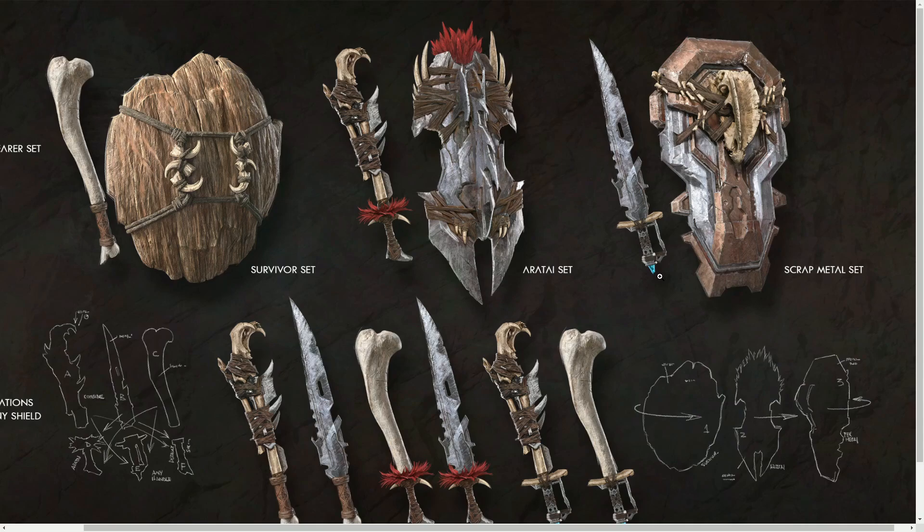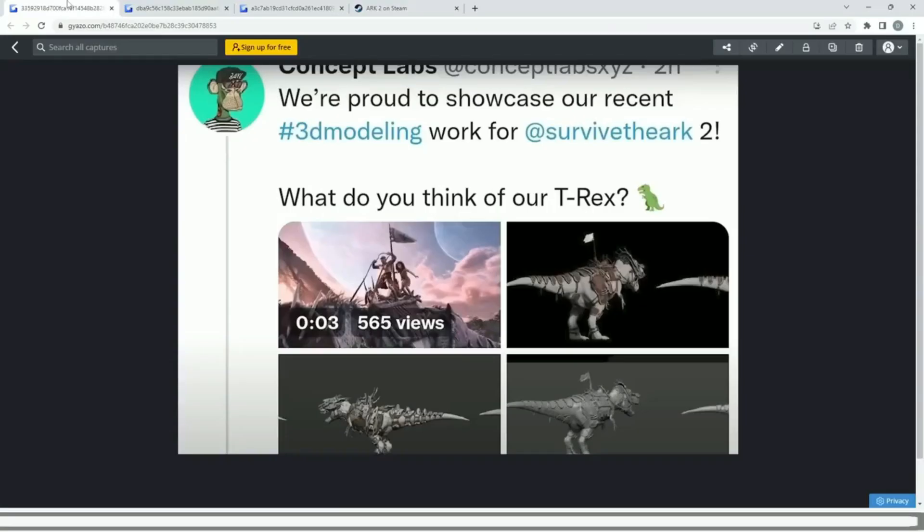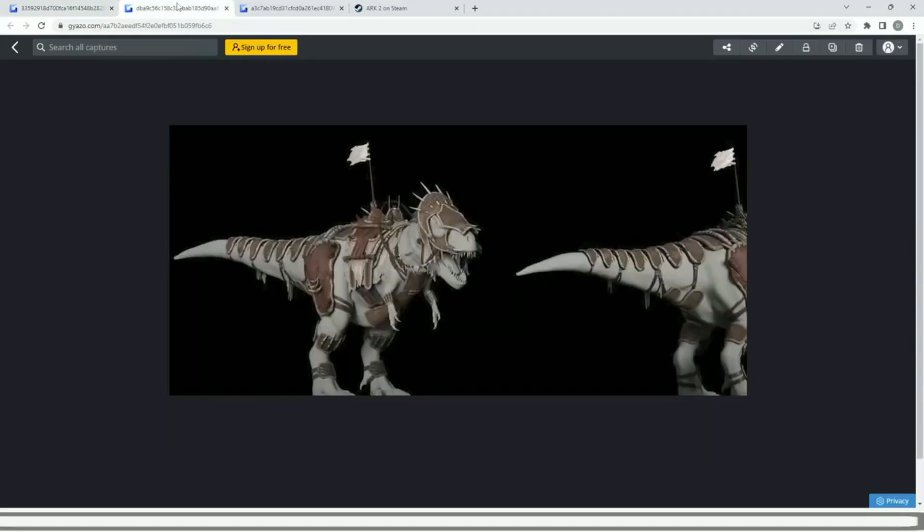One thing I wanted to add — I'm sure the stuff I'm about to show could come to a Community Crunch in the future, but if Wildcard already know this has been leaked they may just talk about it, or they might still make it a big thing — you never know. As you can see, this post was posted by Concept Labs on Twitter saying they're proud to showcase their recent 3D modeling work for ARK 2, asking 'what do you think of our Rex?'